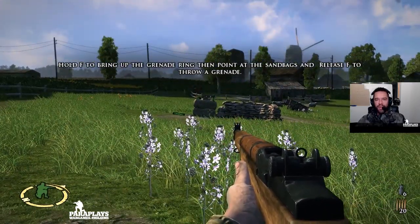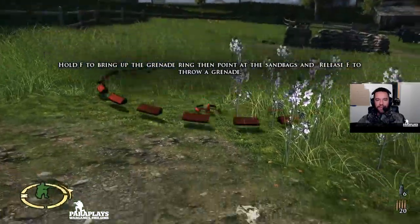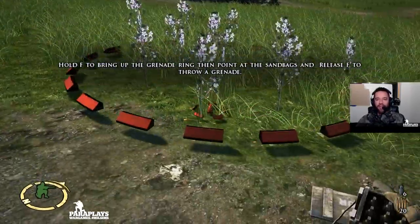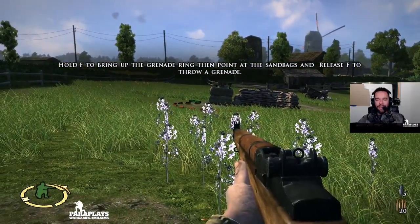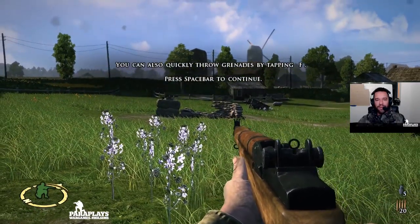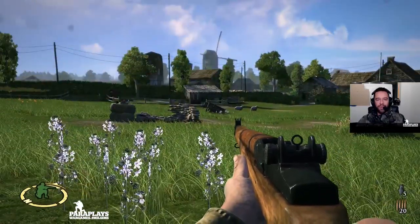Hold F to bring up the grenade ring, point at the sandbags and release. Here we have the hand grenades and you can see the actual impact marker and the rough area it should land in. As you can see it's also damaged the actual sandbags. You can press it quickly as well to throw one like so.